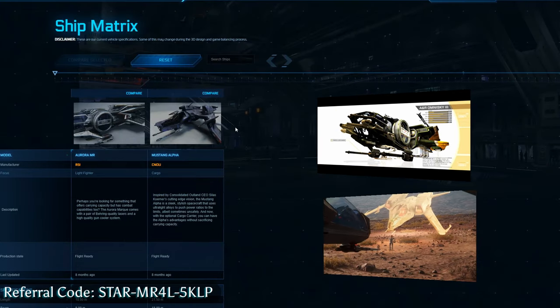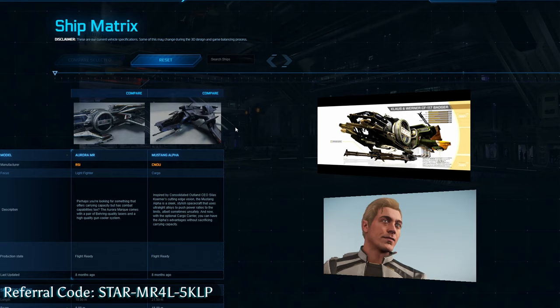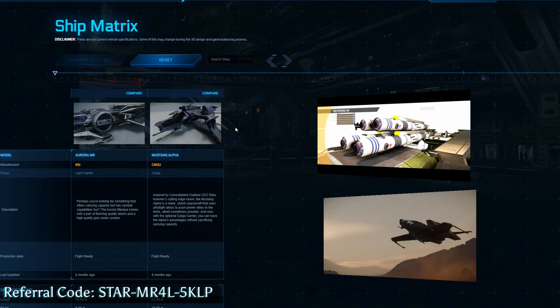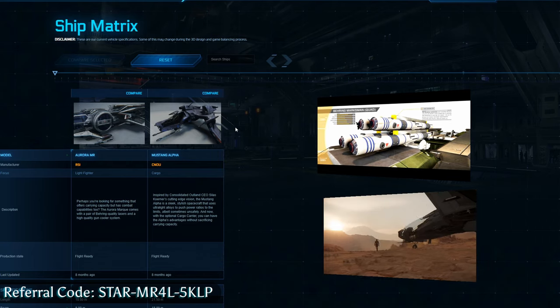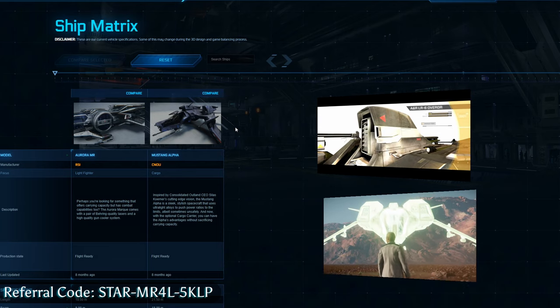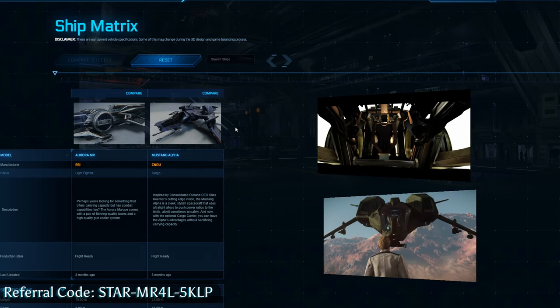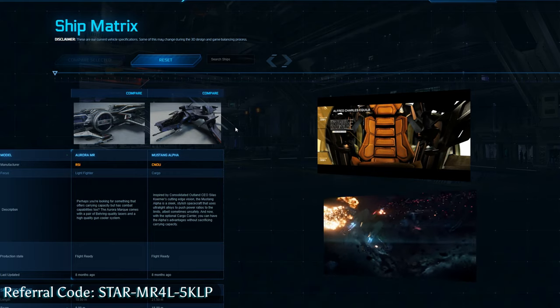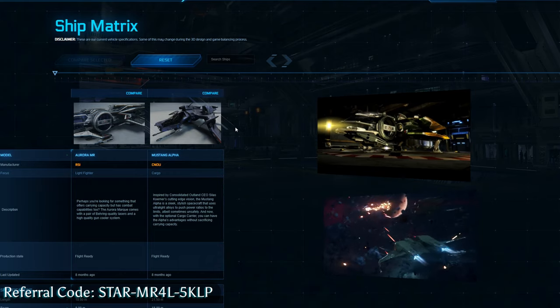When looking at these ships, you need to decide: do I want to go in guns blazing, focus on combat, doing patrol missions and things like that? Or do I want to be able to flex what I do — haul a little bit of cargo, take a delivery mission, and then maybe go do a patrol mission every once in a while?